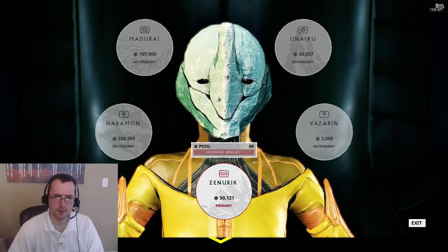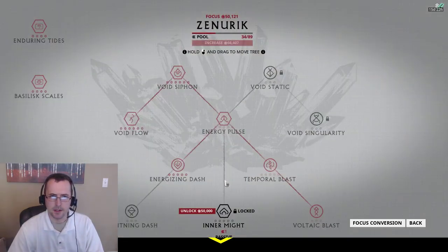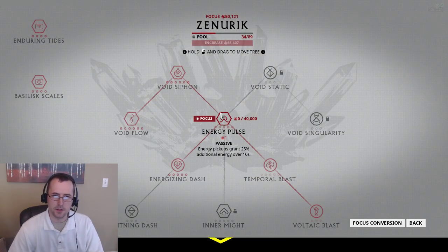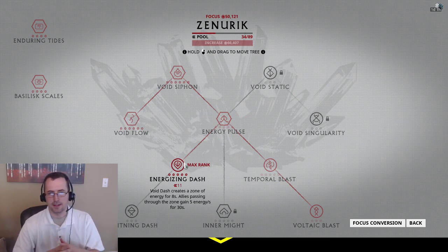In this video I want to talk about one of my favorite focus trees, and probably the best focus tree to go down, at least initially, is to go into Zenurik. You'll get the first energy pulsing, which is kind of whatever, but we want to go down to Energizing Dash.